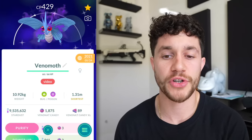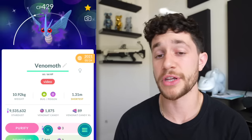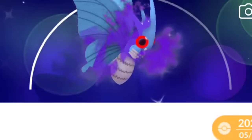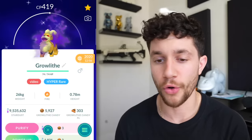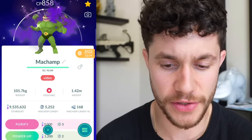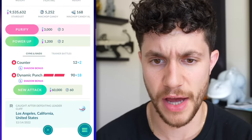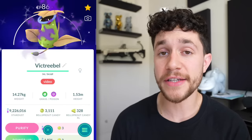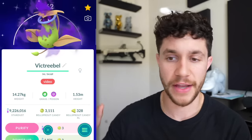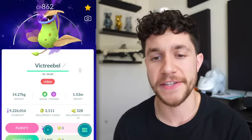Now we've got another Shadow Shiny - a Shadow Shiny Venomoth. I was just lucky enough to complete the Shadow Shiny family, really grinding the team leaders for a while. I love his big red buggy eyes. Also got a Shadow Shiny Growlithe - beautiful gold and purple - Shadow Shiny Poliwag, Shadow Shiny Machamp which is actually really useful, Shadow Shiny Victini which I caught recently as part of an event a couple of weeks ago.